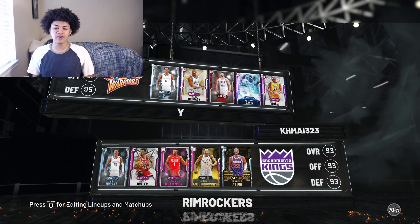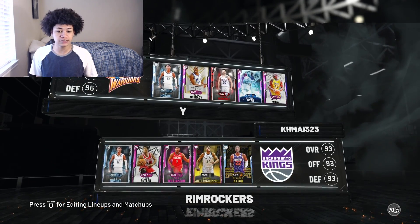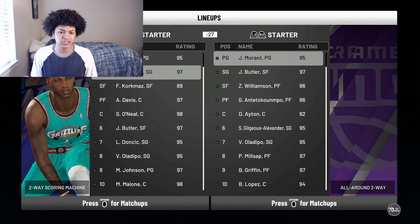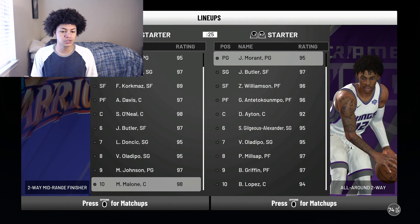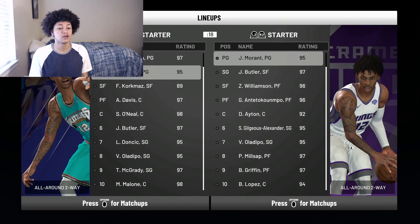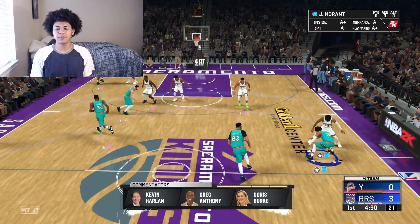Our opponent in this game has himself a very good team. He does have Ja Morant at his point guard position, so I'm going to take Ja off the point guard and put Magic at the PG — I don't want a Ja versus Ja matchup. So it's going to be a Ja Morant versus Jimmy Butler matchup in this gameplay. My opponent had a good team, this should be a good game.